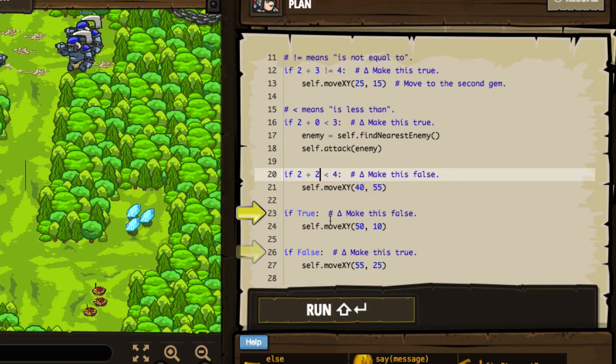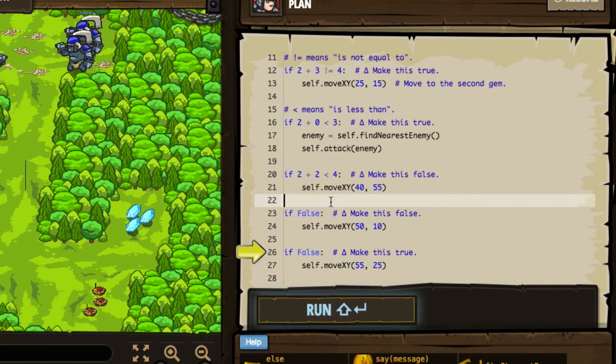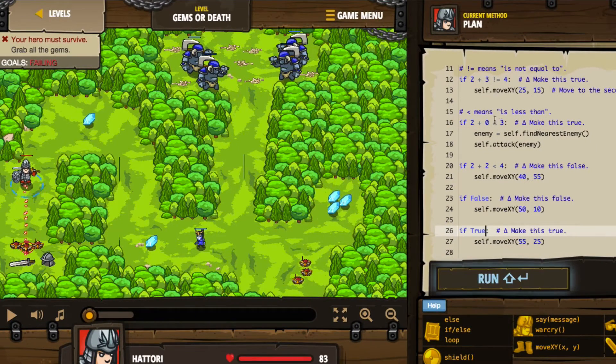It says if true, make this false — self move X, Y to 50, 10. We can make that false just by simply indicating false. Then we'll make the next one true by simply saying true. That's all that it's having us do — it's basically moving us to where we need to go conditionally based on true or false, and these are just arbitrary true or false statements. Let's go ahead and press run.